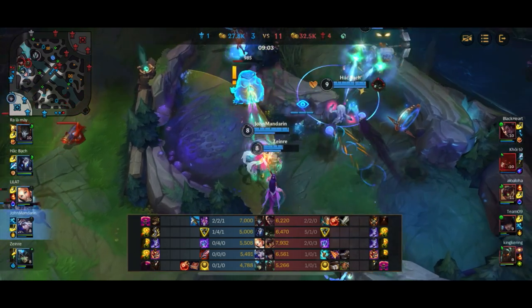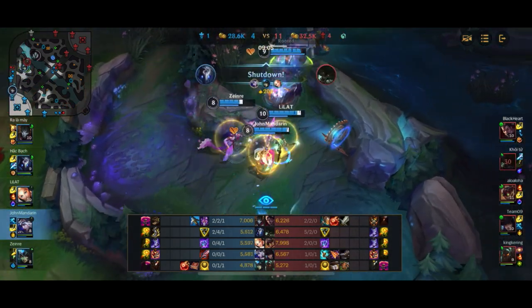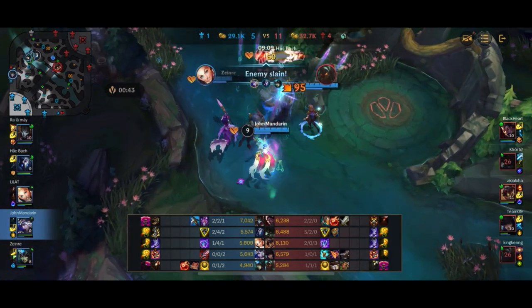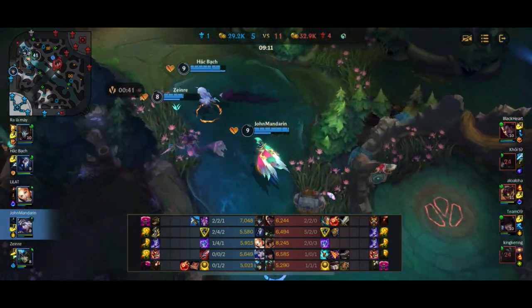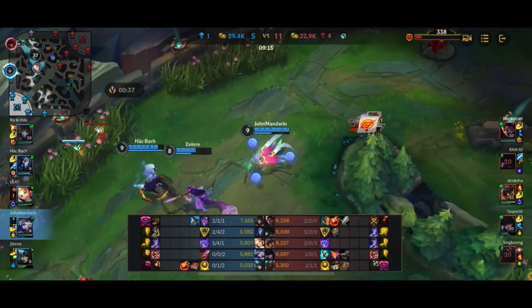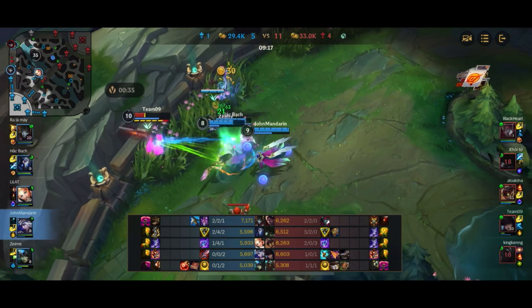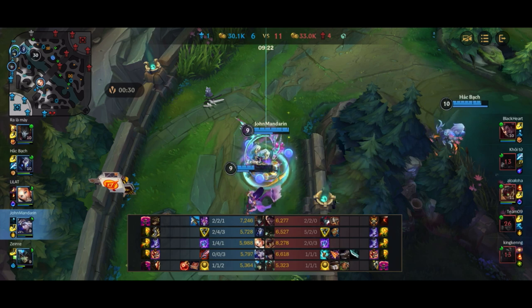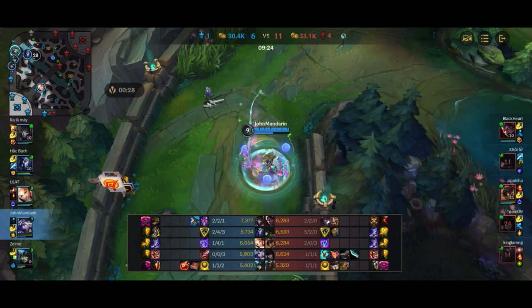We're now pelting Nautilus with arrows. Caitlyn looked like she escaped — I thought she walked back to her tower — but somehow Kindred wards and spots Caitlyn recalling. So Caitlyn ends up dying as well. Off of this entire play we end up getting 3 assists.